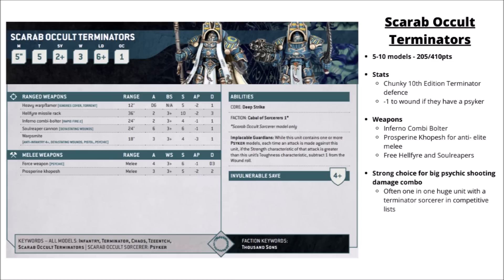In melee, Scarab Occult Terminators get 2 attacks each with Prosperine Khopeshes, with 3 attacks at Strength 5, AP-2 and Damage 2, fairly solid at killing Elite Infantry. The Aspiring Sorcerer chips in with a Force weapon and a Warp Smite psychic attack with Anti-Infantry 4-plus and 1 extra attack. Overall, a very solid competitive unit for the Thousand Sons. A lot of competitive lists run one massive block of 10 backed up by a Terminator Sorcerer, layering on as many buffs as possible. You could start them on the board and double-move them up, or potentially deep strike them, maybe using Rapid Ingress.